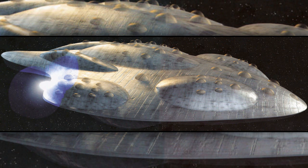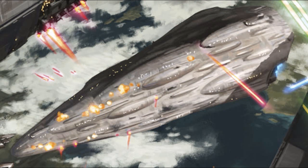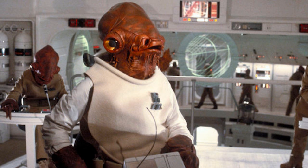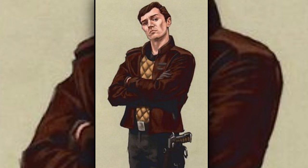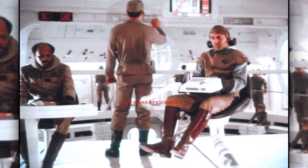Second are the MC-90 Starcruisers. These ships contained greater firepower than the ones seen previously. The controls and displays onboard were designed for compatibility with most major species in the galaxy like humans, allowing for the first time non-Mon Calamari to pilot Mon Calamari Starcruisers.